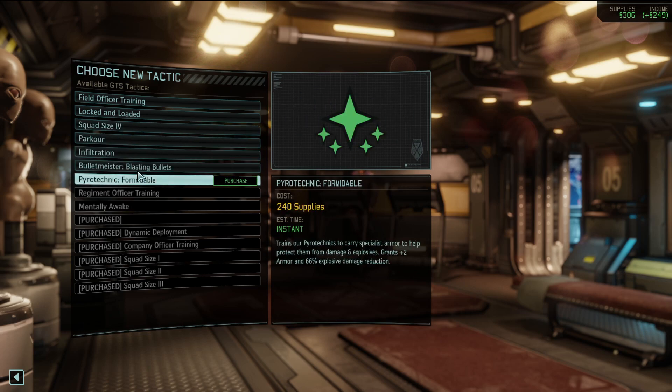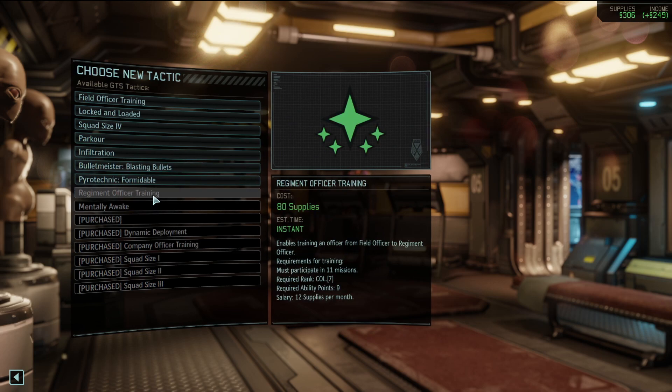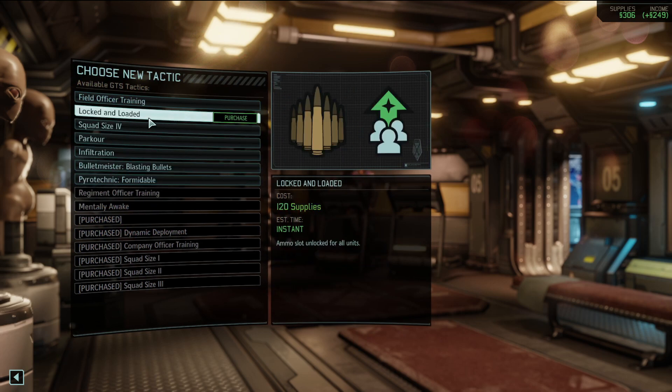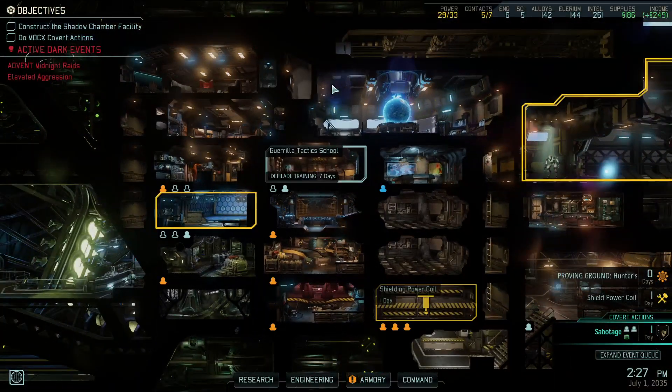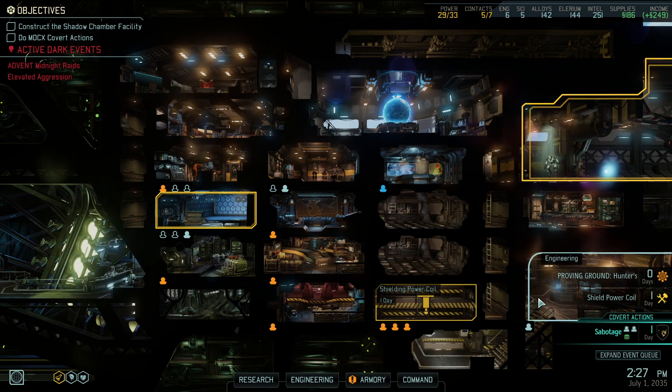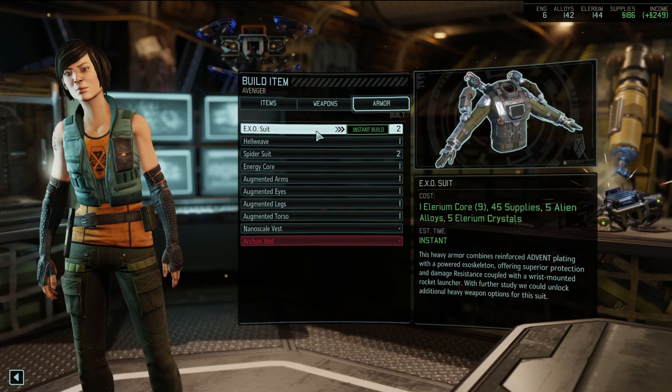We do have Bullet Meister - blasting bullets where all bullets hit multiple enemies around their target - but it's expensive at 240 supplies. I'm tempted to get Locked and Loaded because then I can make a bunch of ammunition types and give them out. Let's do it, because we have some good ones ready to go.